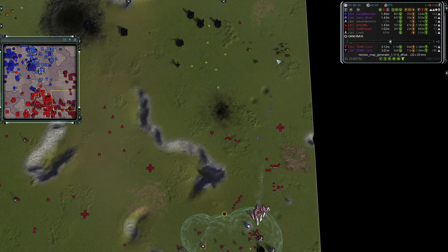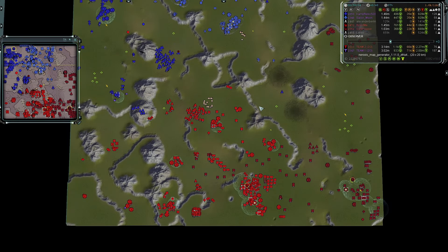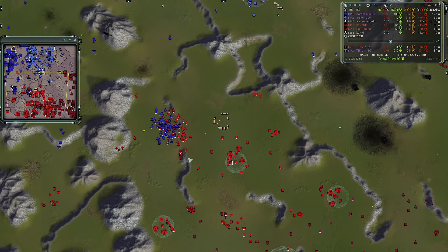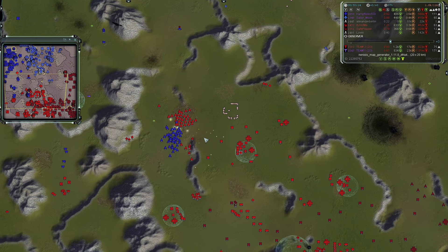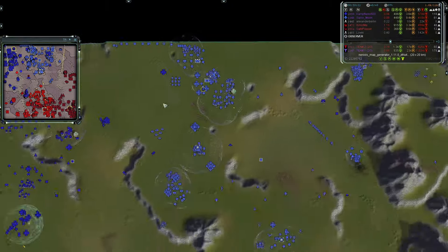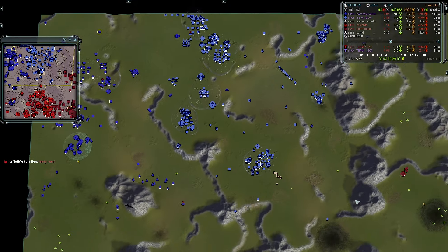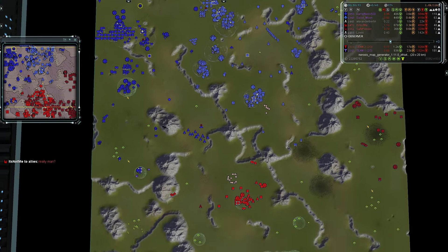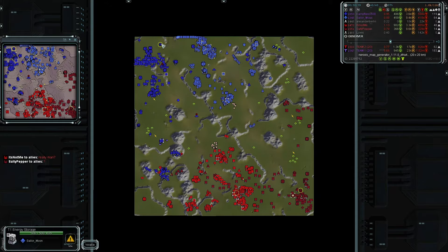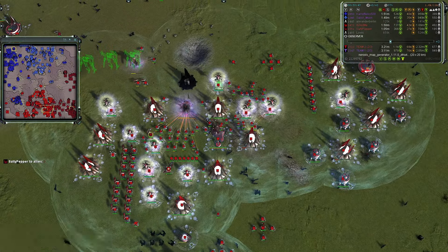It looks like It's Not Me will sort out his power — it was just the bomber construction causing the drain. He really really wanted to build that T4 bomber but doesn't have air control. His teammate has ASFs but they're outnumbered roughly three to two. Team one has their artillery going and is working on a second one. Camp is also getting into the long range artillery game. With all the mass team one has they should be funneling more into artillery — it could have knocked out team two's shields. To be fair, It's Not Me has rebuilt one of his artillery pieces.